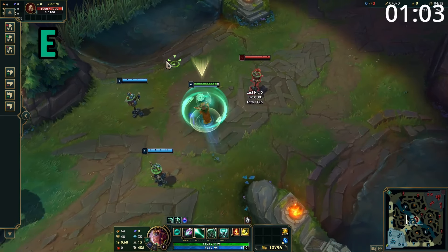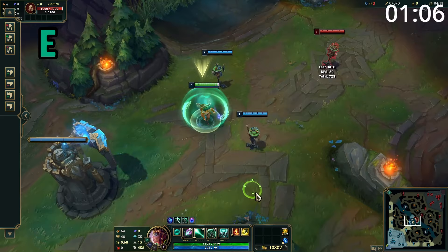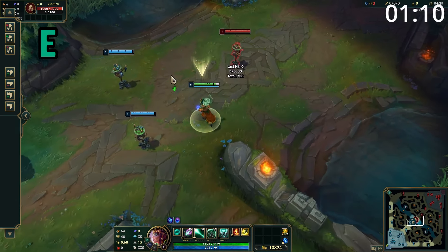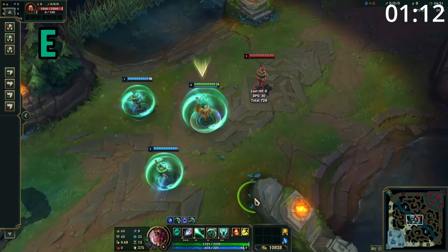Karma's E applies a shield to herself or an allied champion and grants them a large burst of movement speed. When empowered, the shield given to the target is increased, and all nearby allies also gain a smaller shield and a smaller speedup.